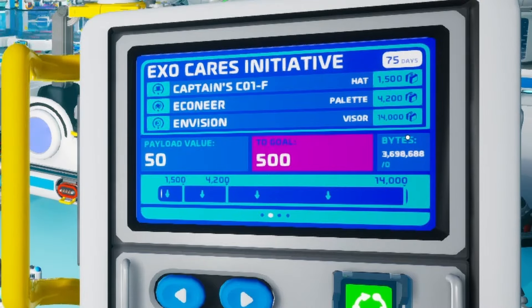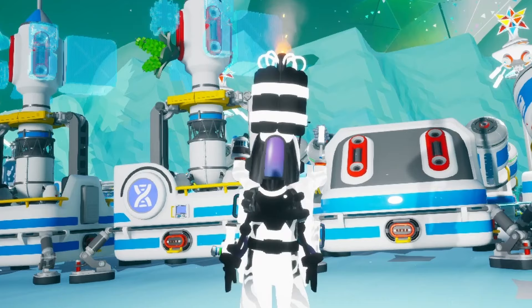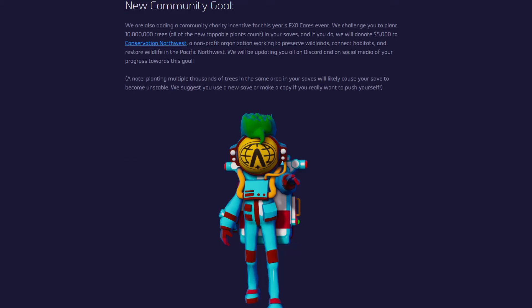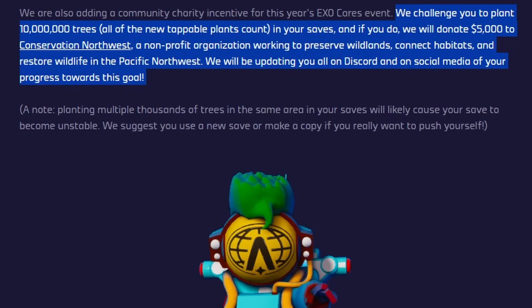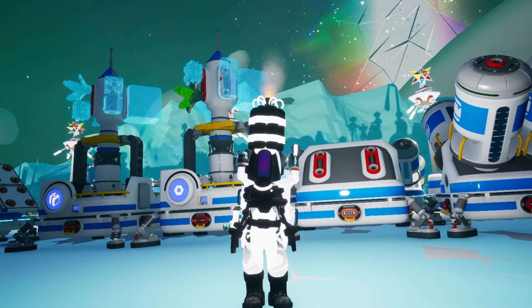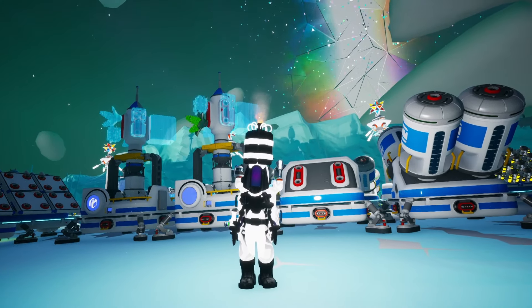All of these are really cool, but before I go over how to get the points, I first want to talk about the new Astroneer announcement, which is a community goal of planting 10 million trees. If we all collectively plant 10 million trees, then the System Era team — the developers of Astroneer — will donate $5,000 to a charity of their choice. So I'll make sure that in the next couple of videos, we will contribute to that community goal of 10 million trees and we are going to plant a ton of them.